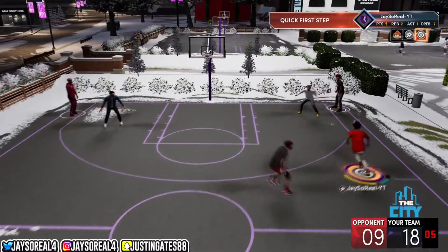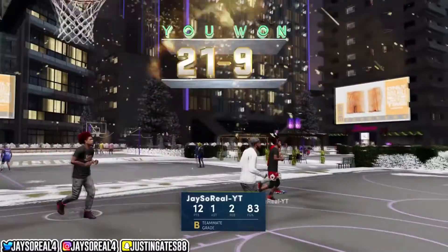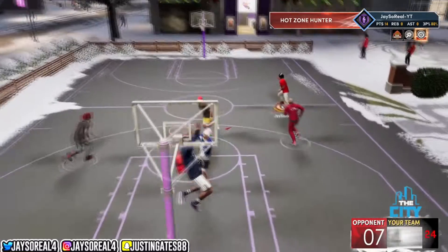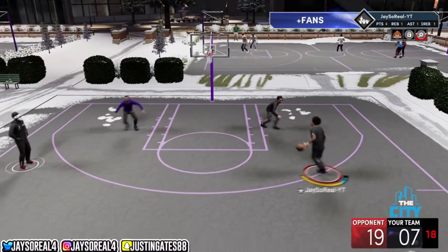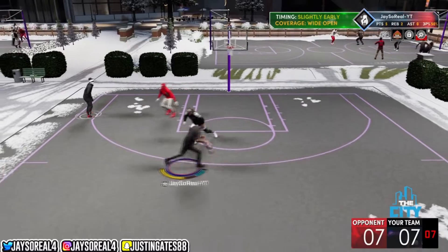My build is a six-seven Power Forward and I'm dribbling like this, so just imagine if you had these same sigs and you have more speed and you were shorter than six-seven. These sigs are really OP — the step back, all that. I'm finna get y'all all the stuff today on the dribbling tip.